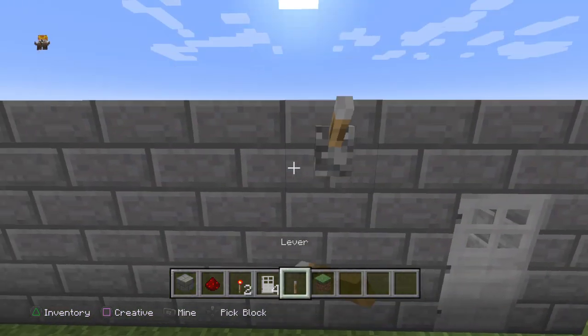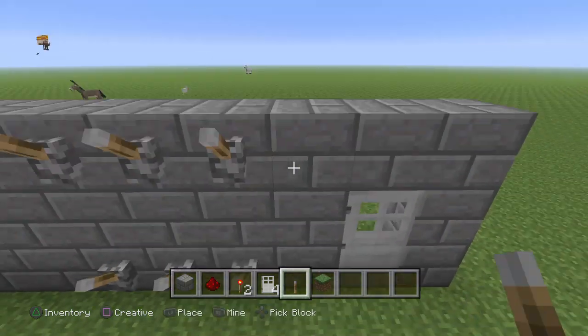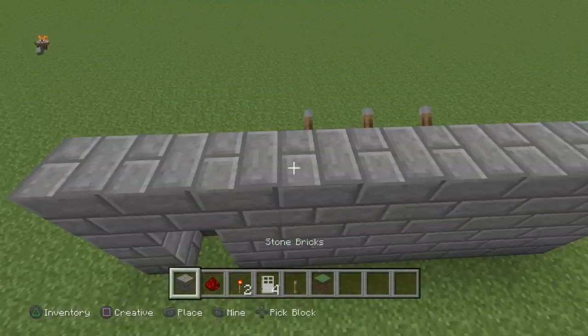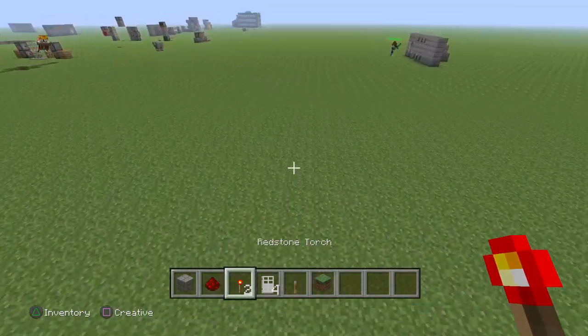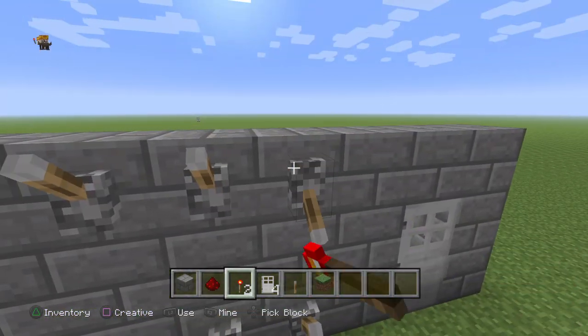Get your levers — one, two, three, one, two, three. Now you're gonna get your block of choice and build a two by three platform, and then every lever that you want them to flick for your door to open.